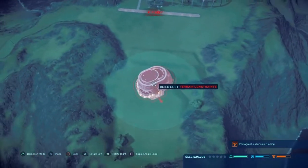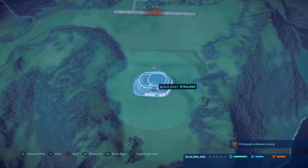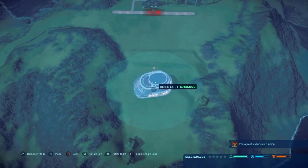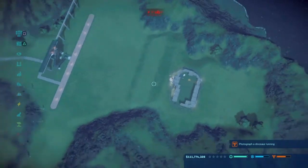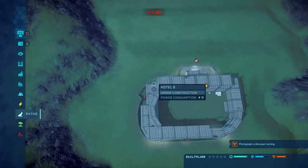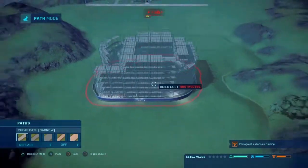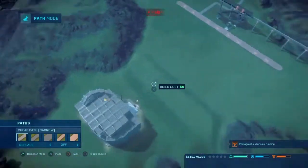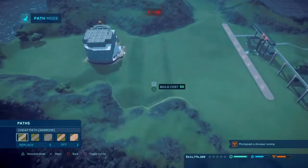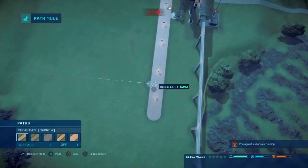Let's make sure it's in line with the path. There we go — that should be it. Yeah, we've got plenty of space for water. And then we'll build the platforms, have a guest facility here and a guest facility here. And then we can do something fancy here.